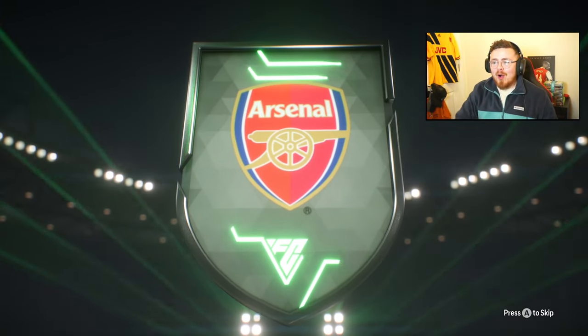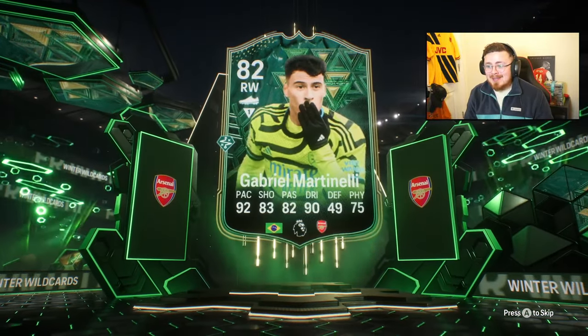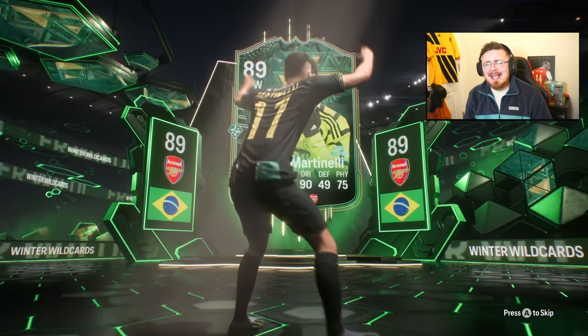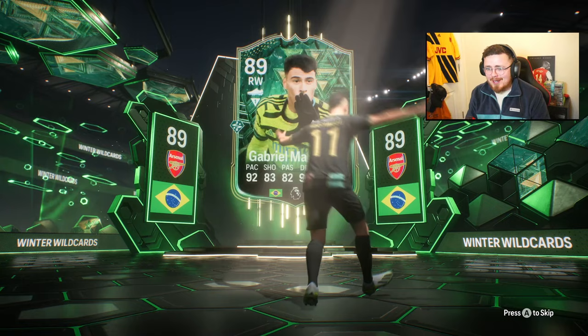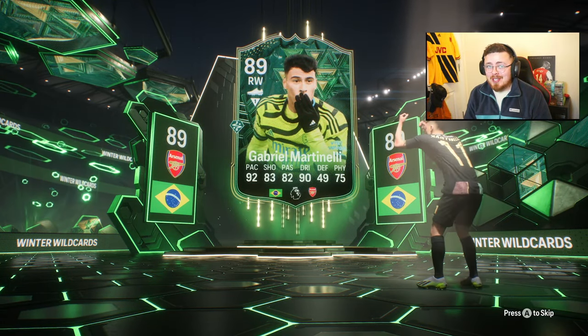So Winter Wildcard's day number one. Arsenal fans are going to get nice. Havertz is next to come, Ian Wright as well. But Martinelli's in the building — technical play style plus, one of my favourites. 89 rated, decent looking card. But he's not cheap.